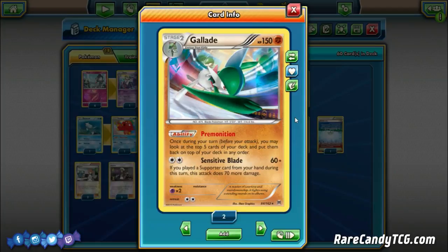Another interesting thing about this list is playing two copies of Gallade. In the past, players typically favored one copy — it was a solid backup attacker whose ability had synergy with Octillery, and its Sensitive Blade attack for a DCE does 60 plus 70 more damage if you played a Supporter that turn. But in this new Crimson Invasion format, Gallade becomes an even better attacker because Silvally GX was a very hyped new card, which is weak to Fighting Pokemon. Having two Gallades gives you an alternate strategy — instead of powering up Gardevoirs and getting knocked out by Metal Pokemon, you can power up Gallades instead. They only give up one prize and hit Silvally for weakness.